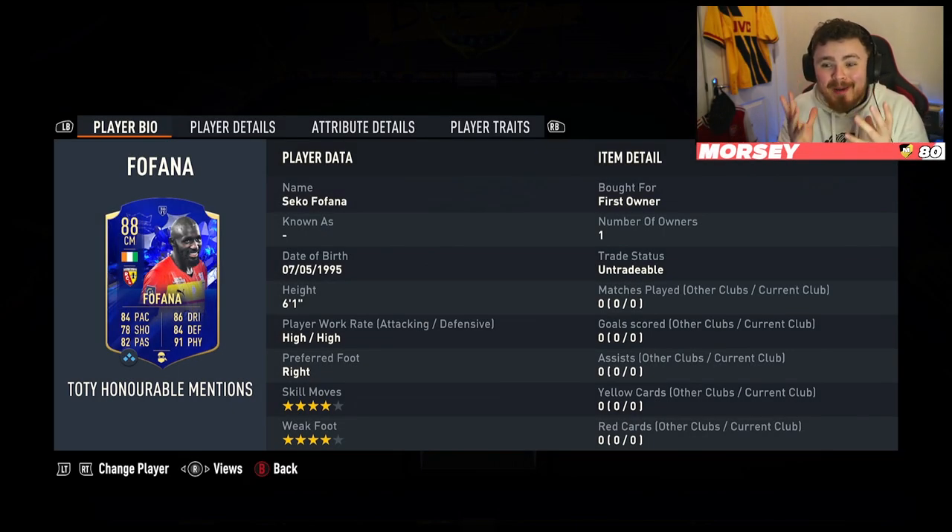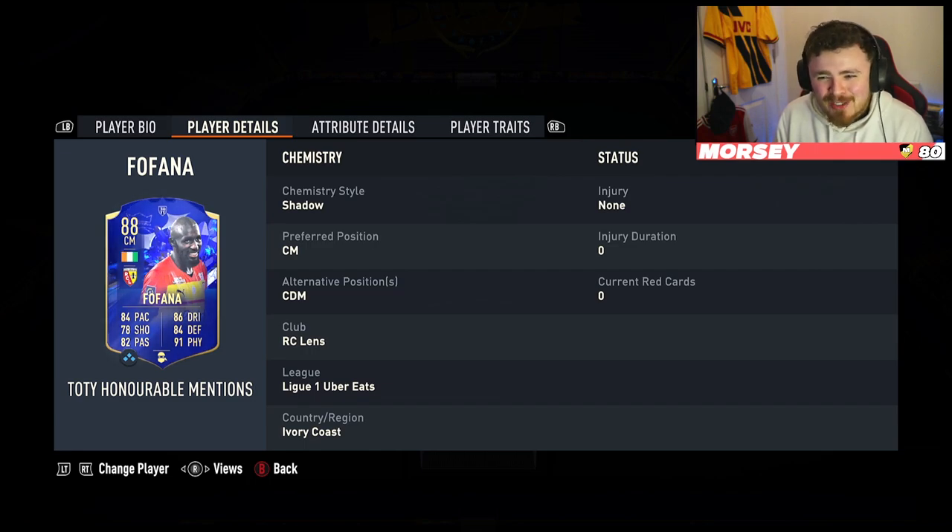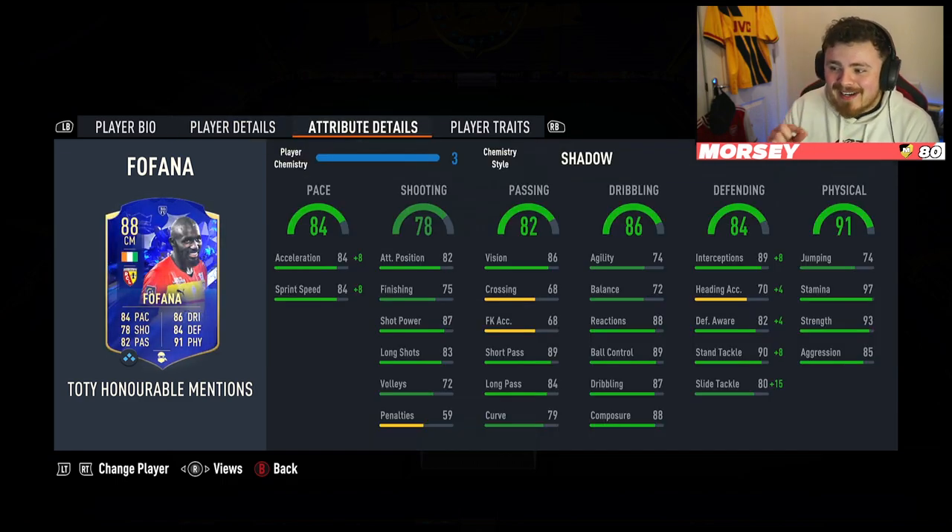With Team Ria coming to the end, we have got the first Honourable Mentions SPC out of the whole promo. Correct me if I'm wrong, but it's the big man — Seko Fofana. An absolute machine last year. If you had this player, drop me a like on this video. The card was a demon. Six foot one, high-high, four-star four-star. Not super cheap but reasonably priced — 84, 85, 83 to get him done with one special card needed. The links are interesting. Eric Bailly is a great way to get chemistry to this man, as is Openda, playing for the same team RC Lens. The card itself looks like an absolute machine.